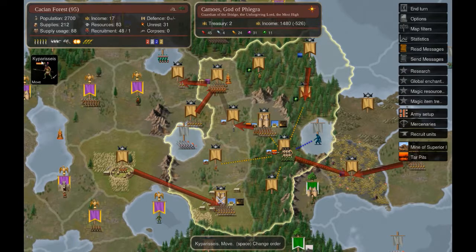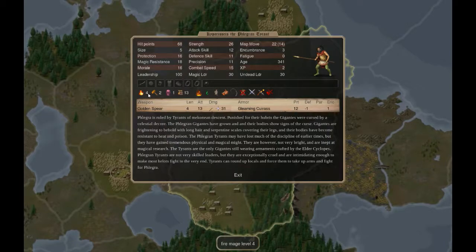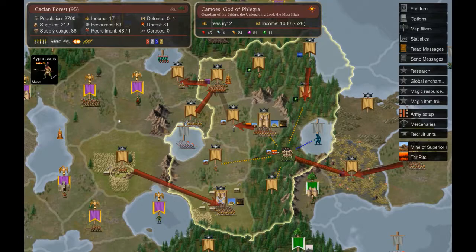I have a tyrant who is a base level 4 fire mage, so he just needs a fire gem or an item that provides a temporary fire gem, which we are forging. He also needs the spell itself, which I will only have available next turn.